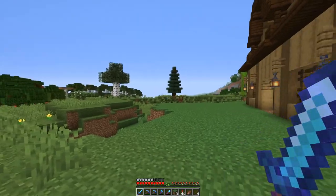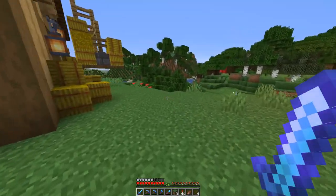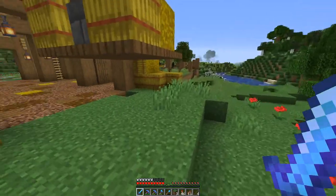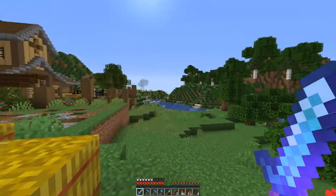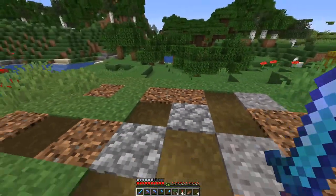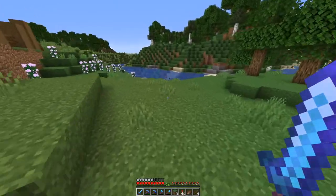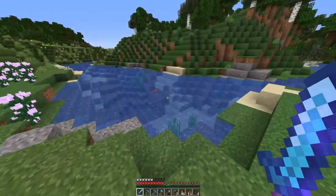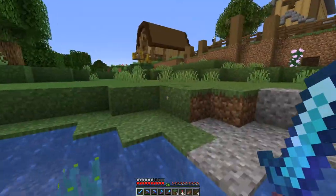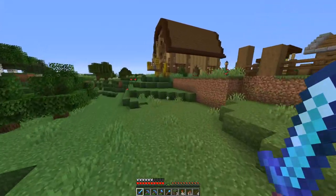I want to create like an auto tree farm somewhere else, maybe over that side, that actually has all the different colors of wool. This one is going to be purely for food. I'm kind of thinking about where I want this pathway to go — I think I may bring it over here and around here. But the first thing I need to do is start leveling this land out.